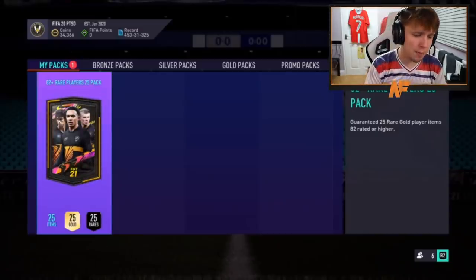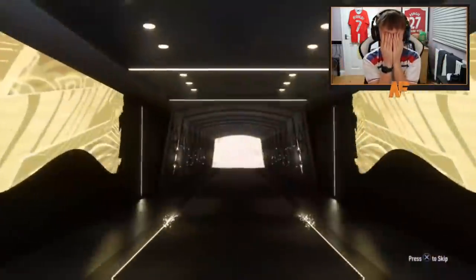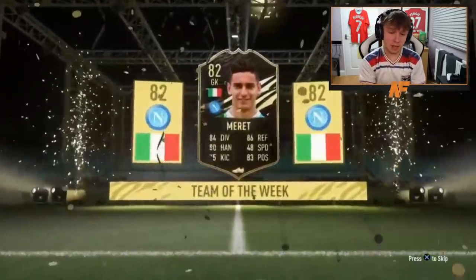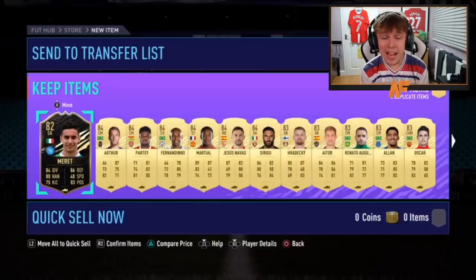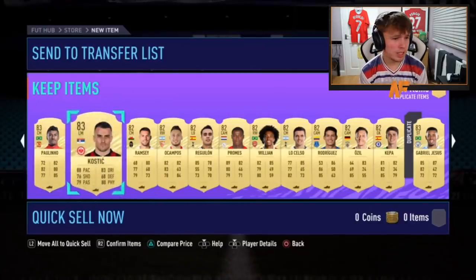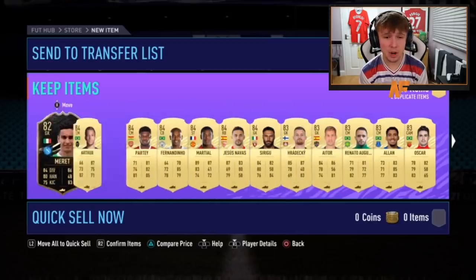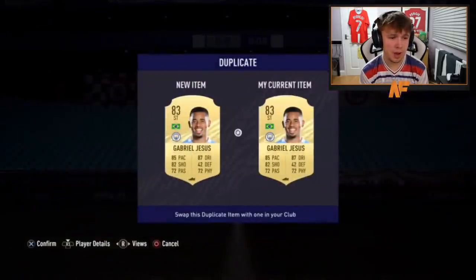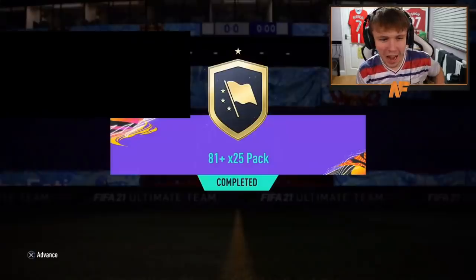Man like Luca with the second 82-plus rare players 25-pack of the video. Come on — not even a walkout! That's the first non-walkout pack of the video. Wow — who is it? There could be a high-rated card behind that, but wow. 84 on the front — that is a joke of a pack. Genuinely a joke. EA, you've got to do better than that.